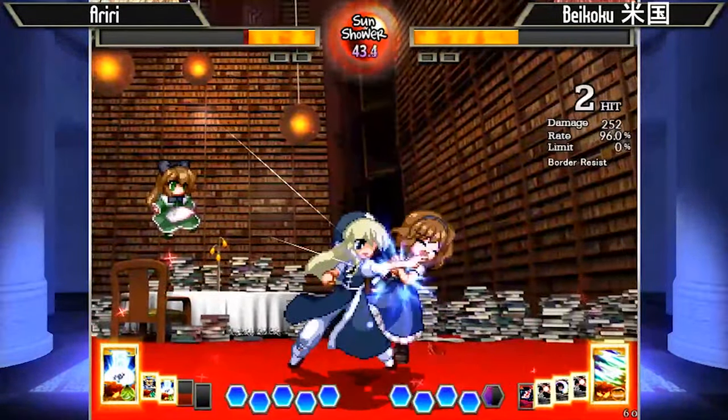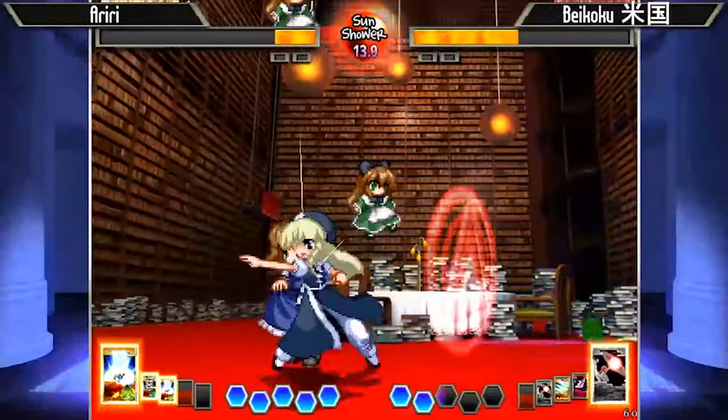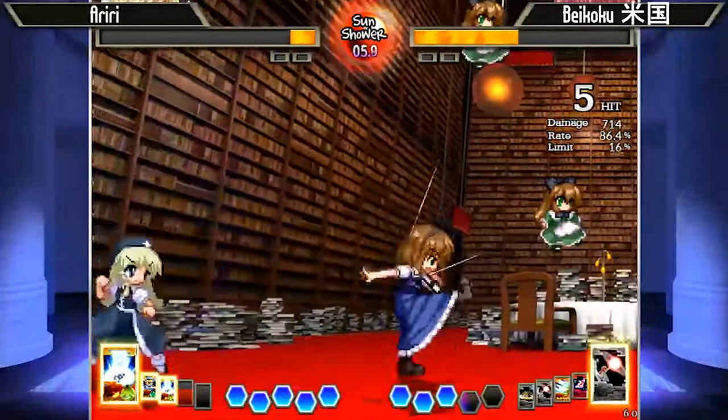So now the Meiling is holding on to that 4 card. He could use that to combo, but he's instead going to hold on to it, probably because he can get a lot of advantage out of Sun Shower.